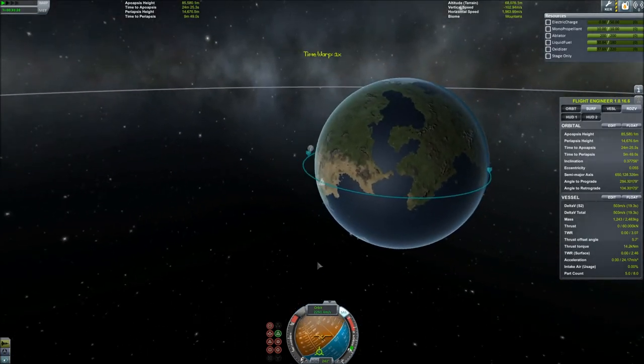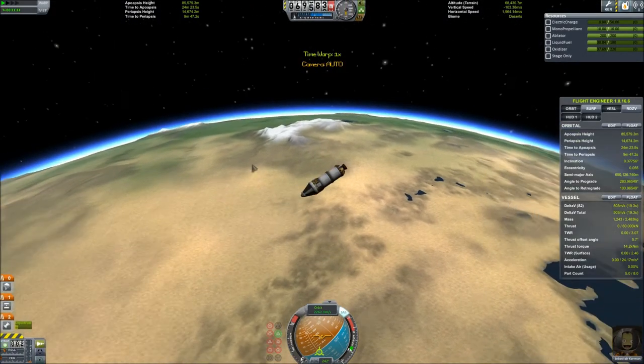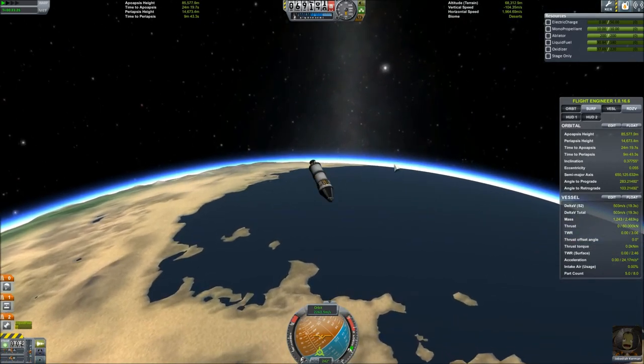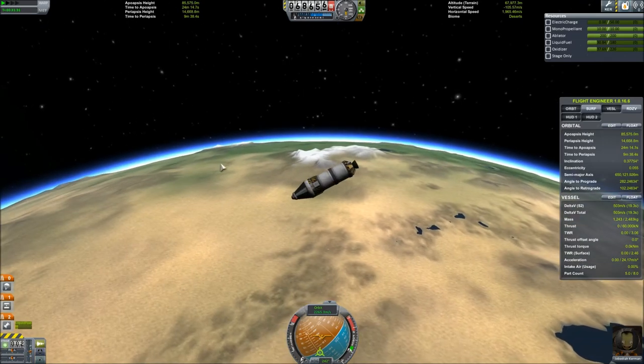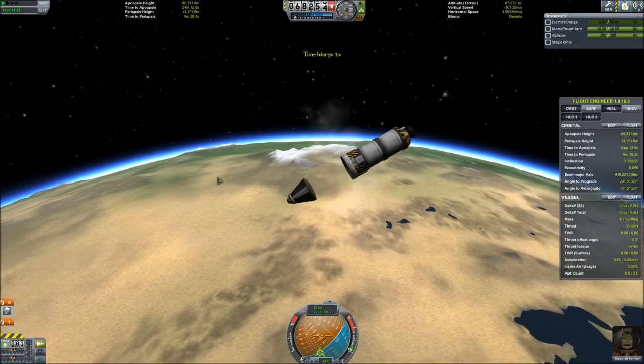We are starting to get some atmospheric effects now. Looks like we're going to overshoot the Space Center, but I'm going to just go ahead and deal with it — no big deal. Before we re-enter the atmosphere, I am going to jettison my fuel tanks here by hitting spacebar, getting rid of it, and then I am going to hope the rest of this thing works out.